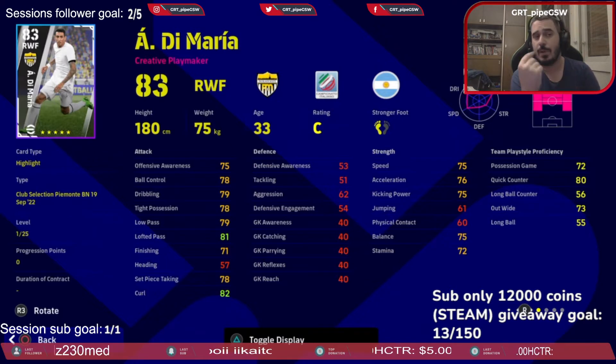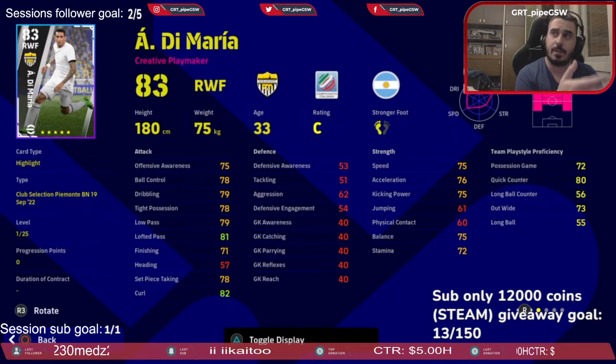With his stance, he can only be a super sub to come from the bench if you're trailing and need that extra attacking force. Defensively, his defensive awareness is 53 — terrible. Tackling 51 — terrible. Aggression 62 — decent for a flanker. Advancing engagement 54 — terrible as well.